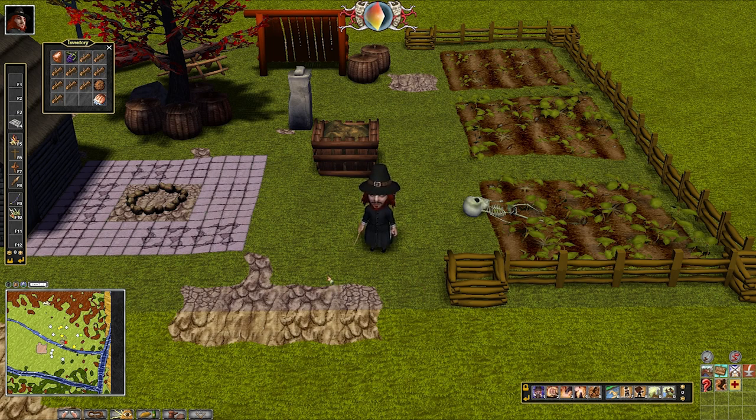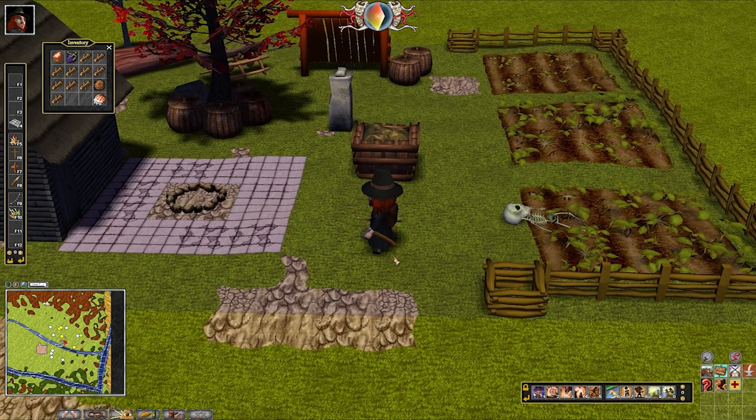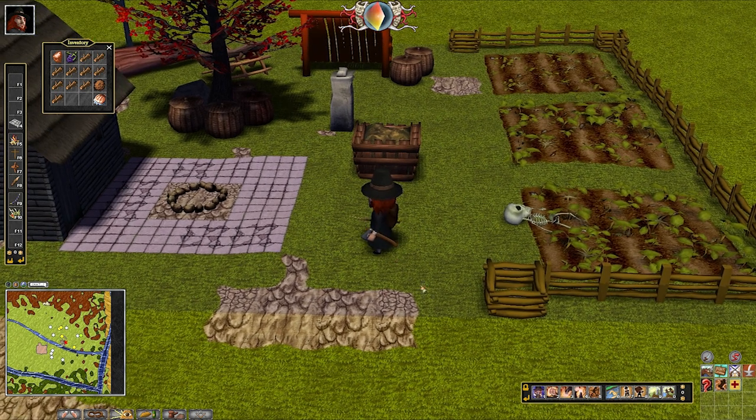If you want another gate, you have to place another starting post. It's a little more costly because starting posts take a lot more wood to build than just a corner post. But I really want two gates on my land because of complications I'll explain in a bit.